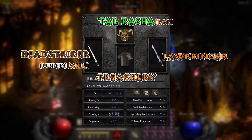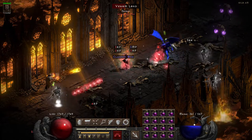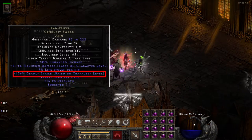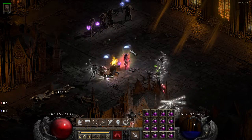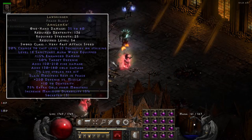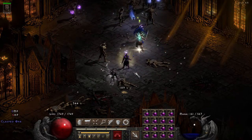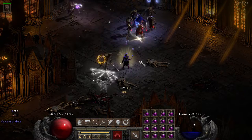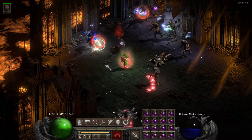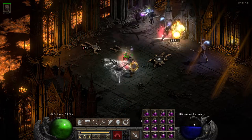The most expensive parts of the setup are the two Lam Esen's runes you need for Lawbringer and Treachery, and a pole rune to upgrade the Headstriker. Headstriker has over 100% deadly strike, meaning he deals 2x damage every swing. It's an excellent budget weapon for the Frenzy boy. Lawbringer provides the Sanctuary aura and chance to proc Decrepify. With the Sanctuary aura he can shred all undead in the game, and the stun and knockback effects make you both much safer when fighting undead. You also benefit from Decrepify if you're playing physical builds, as it lowers physical resistance by 50%.